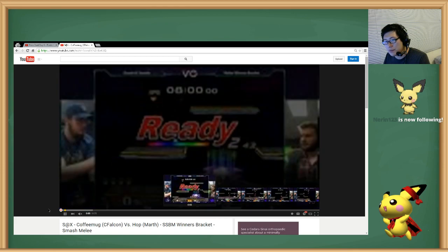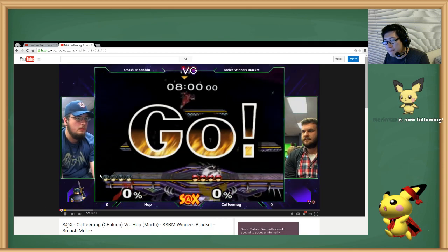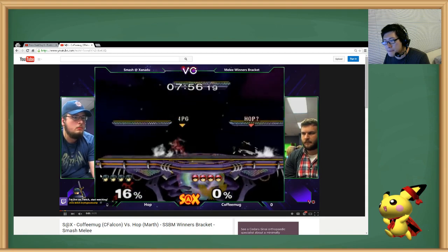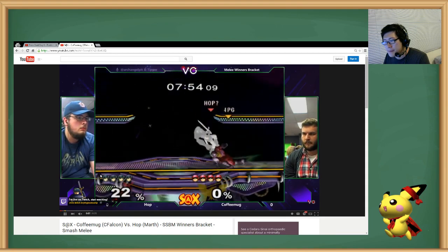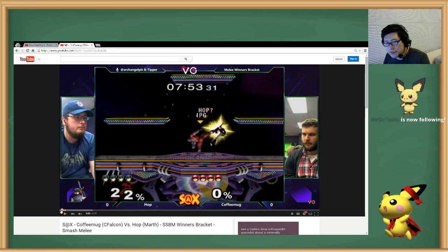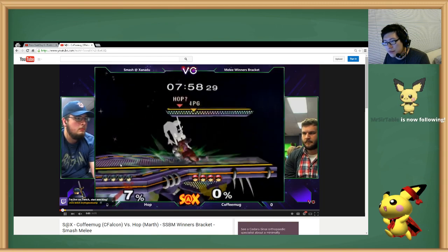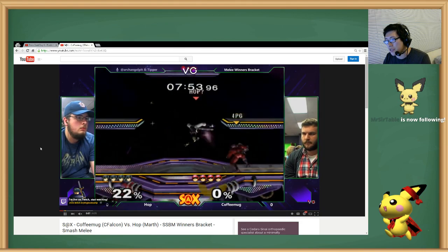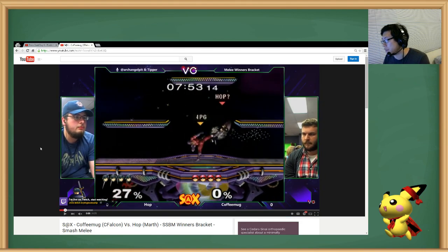So you're the Marth, probably? Okay, this matchup's kind of hard. First of all, you want to use jump cancel grabs — number one. Yeah, you did it there. But here you used a non-jump cancel grab and it's really laggy. You also could have moved before he grabbed you. If you just buffered a spot dodge, he wouldn't have grabbed you there. I know that's hard to tell.